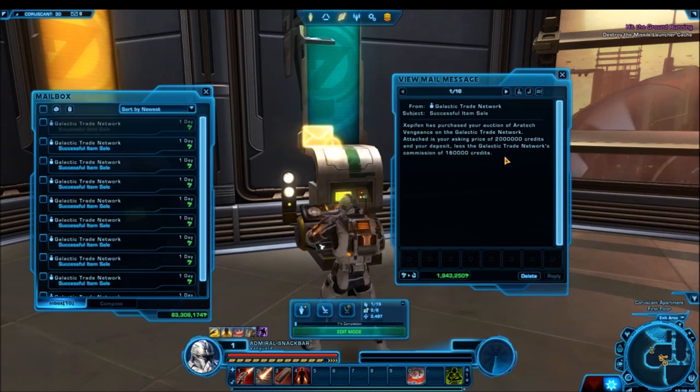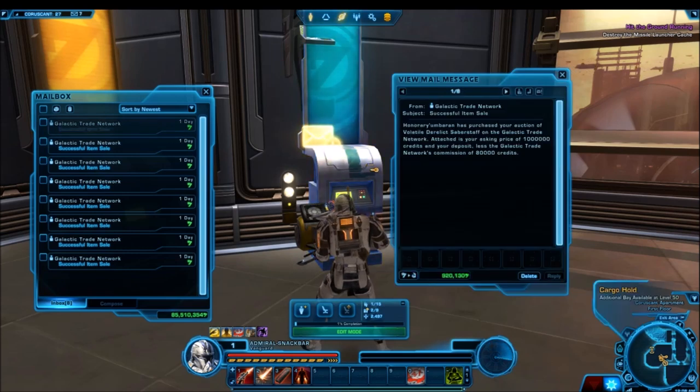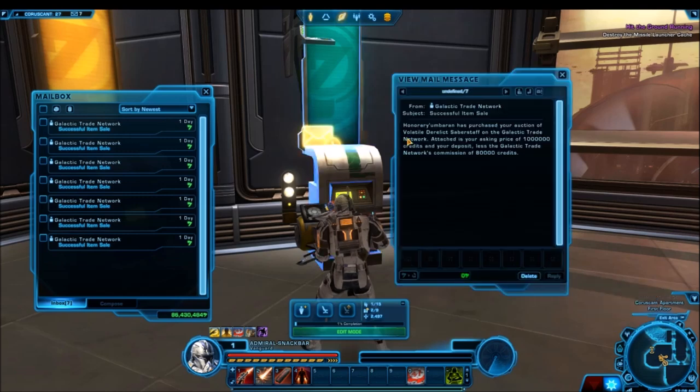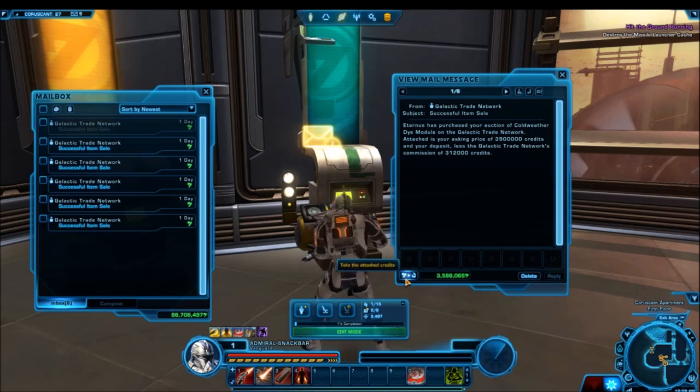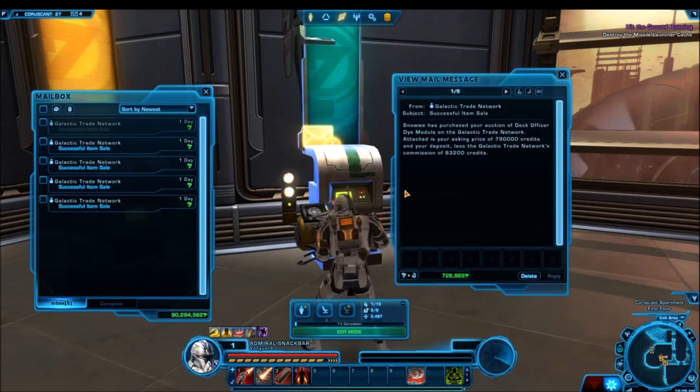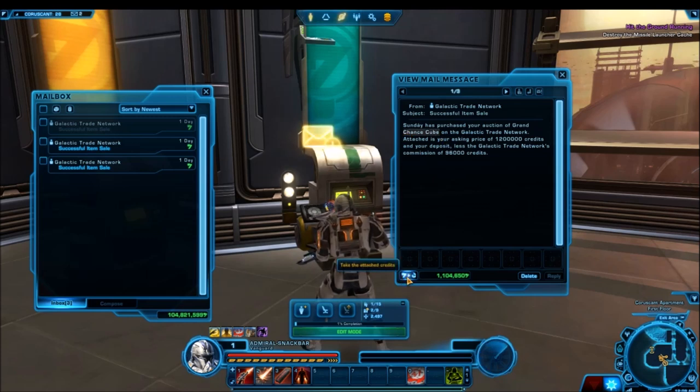Let's talk about other ways to make credits through crafting. I looked at crafting augments and found it's simply not lucrative — not profitable. You tend to be able to sell the raw materials for higher prices than crafting them. Yes, crafting allows you to crit and potentially get two augments for the price of one, but the crit rate is about one in every three or four crafts, and it's still not enough to beat just selling the mats outright.